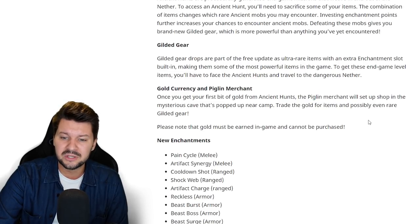Be careful with spending your gold because it's pretty hard to get and these items are very expensive. I think you should save it for the higher Apocalypse difficulty levels where you can get a tier 3 gilded enchantment on armor or a weapon with three enchantment slots.